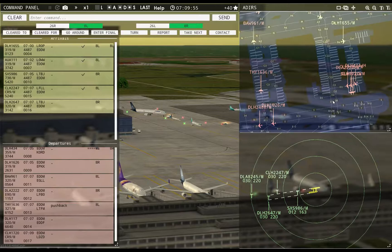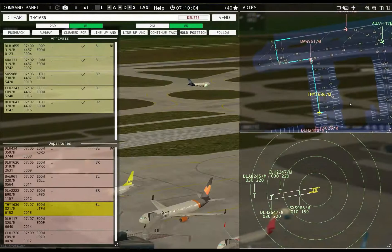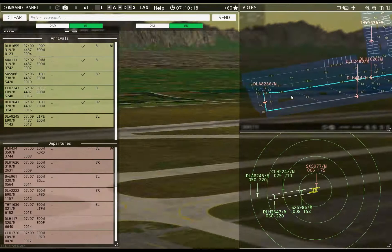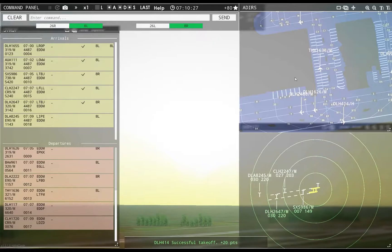Lufthansa 2647, runway 8R, cleared to land. Ground, Turkish 1636 requests taxi runway 8L — Turkish 1636, continue taxi. Sun Express 9077, runway 8R — I can't do it. If I had him rolling up I'd be good, but I don't, so I already botched it. Sun Express 9R77, contact departure. Dolomiti 8245, runway 8L, cleared to land.